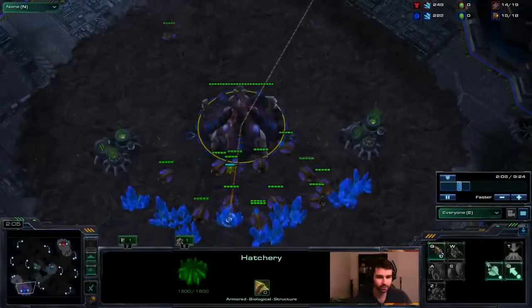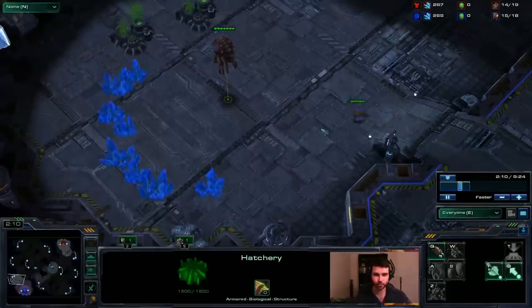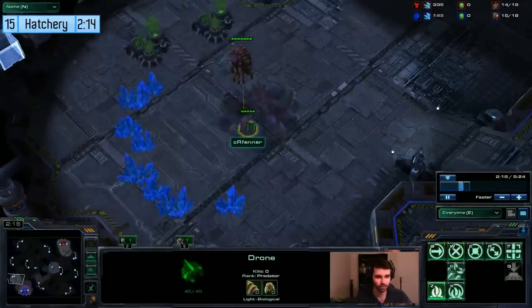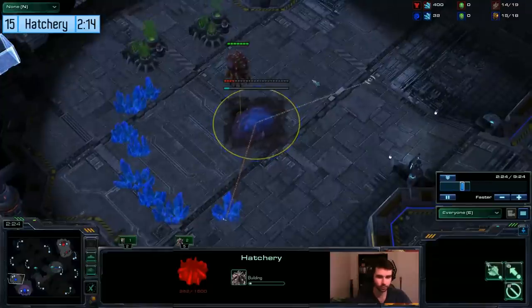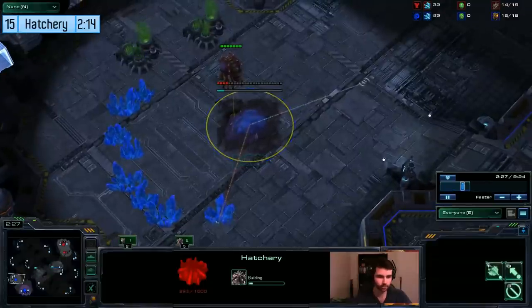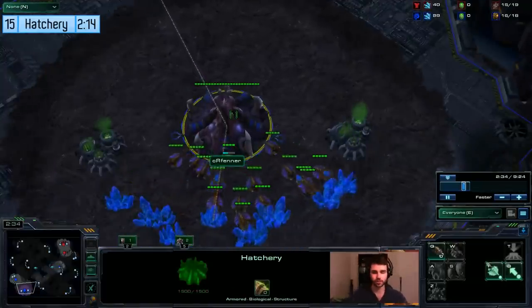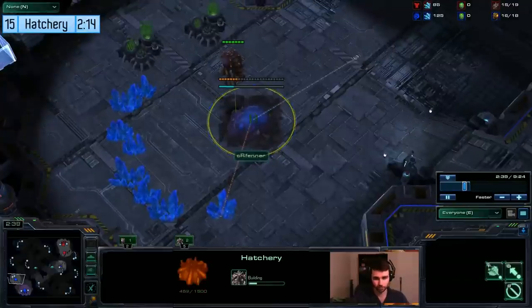This time we've got an all-in for you against Terran. Pretty much the only super early game all-in that's left, because Roach Bane is kind of out of fashion now, since Hellion Banshee is pretty much the metagame and Fast 3 CC. Hellion Banshee takes a massive dump all over Roach Bane all-in, so that's not in popularity anymore. There isn't really any early 2-base all-ins from Zerg against Terran, but this is one that's left that works for me.